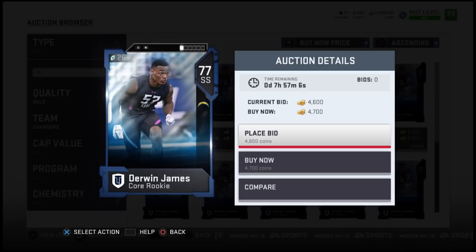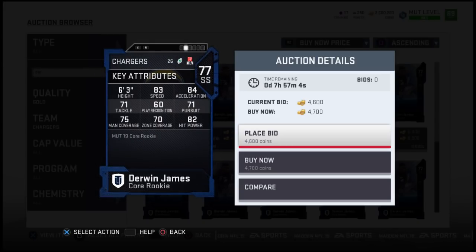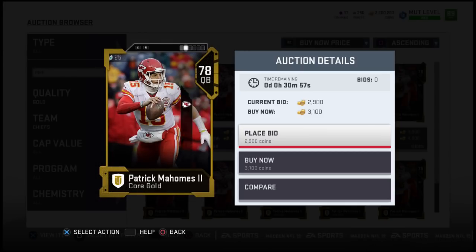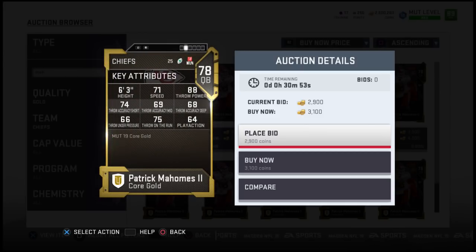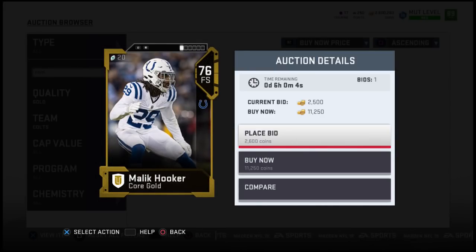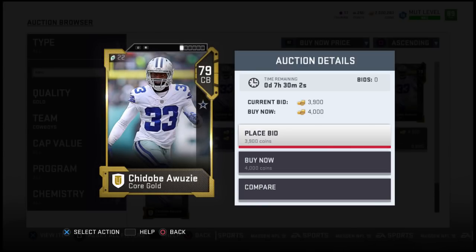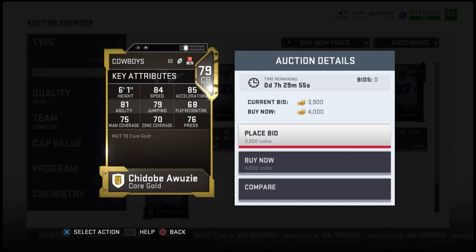Another rookie premier player — I'm not sure if they want to go this route or not, but if they do want to make it the rising star of the Chargers, Derwin James is the easy choice. Patrick Mahomes actually has a chance now to show what he's got, now that Alex Smith is out the door. I could definitely see him getting a card in the rising star. Malik Hooker was playing really well for the Colts before he ended up getting injured. I would love to see him get a card — he is from Ohio State. I loved him at Ohio State. I think he would be a very good choice.